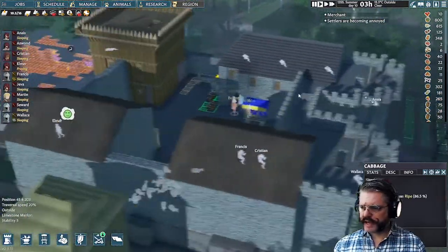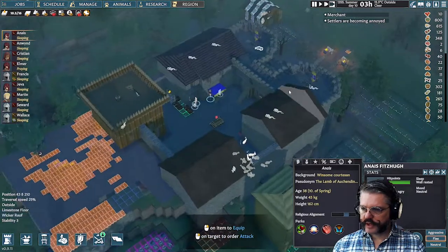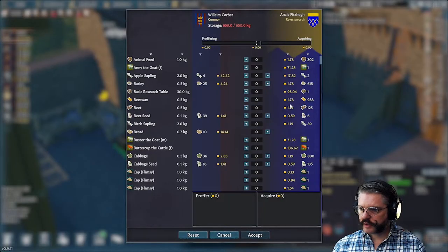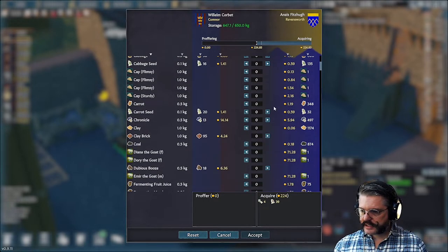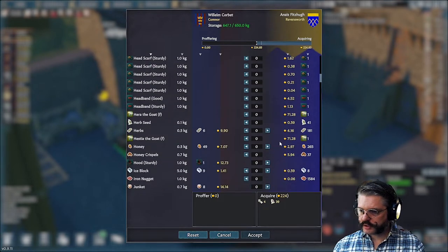We also have to start making more limestone bricks so I can build up a second course before the trebuchet shows up. There are some interesting new updates coming from Foxy Voxel — I'll do a separate video on that. Let's see what this merchant has to offer: some apple saplings, yes we'll take those, and beet seeds, why the hell not. You can sell animals now — when you wind up with a whole bunch of goats you can sell some off for money. They're worth 71 gold each.